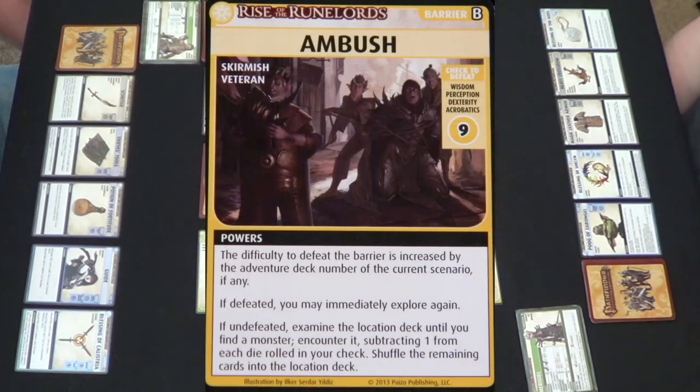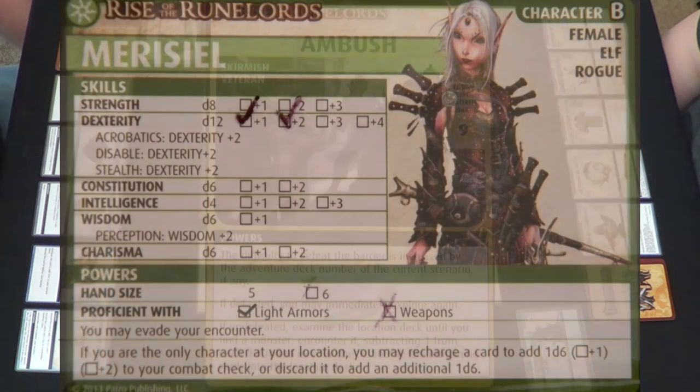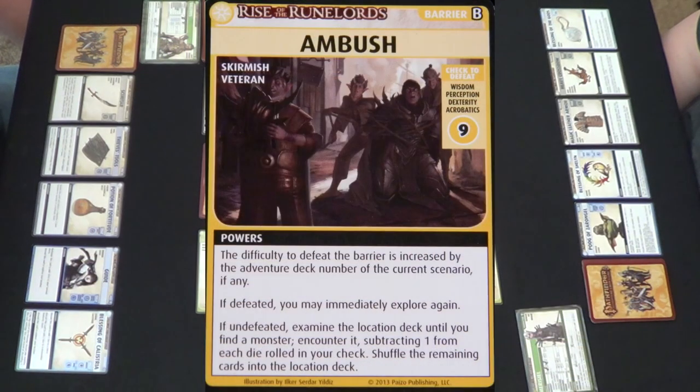Ambush! This is kind of good because you can get rid of that. It's a Wisdom Perception, Dexterity Acrobatics 9. The difficulty to defeat the barrier is increased by the adventure deck number of the current scenario — we're on number one, so it's 10. If defeated, you may immediately explore again. If undefeated, examine the location deck until you find a monster, encounter it, subtracting one from each die rolled in your check. At least you're going to be able to explore twice — that makes up for the one you had to evade.